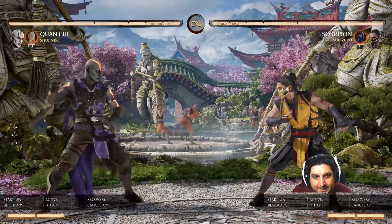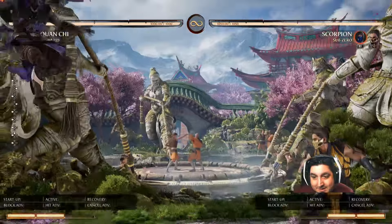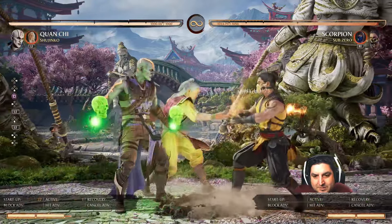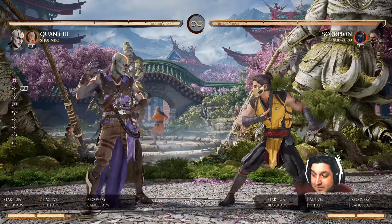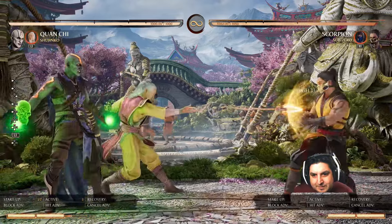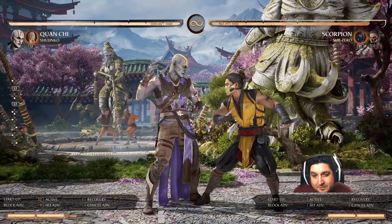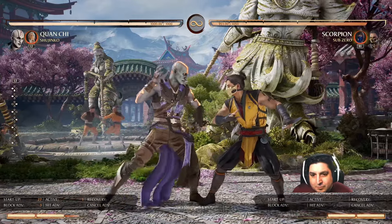Scorpion is another one I would gladly switch to Shujinko for, and I actually have in my streams. There are just so many quality of life little things. One thing that's nice is you can cancel your down-one into your Shujinko Conquest Kick, which is a mid, and you can go into the spear if you want to try and catch somebody trying to counter-poke. And if they block the spear, you're only minus three. That's one thing Shujinko does — everything you can do, I can do better. Spear is safe at minus three. I've used this to catch people countering.